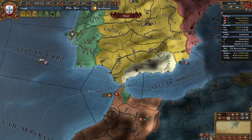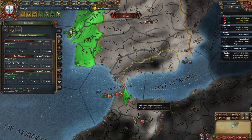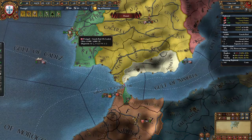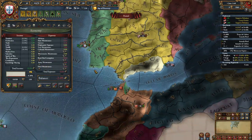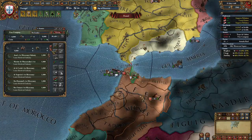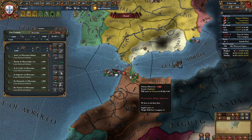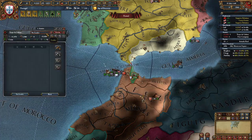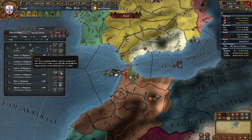We have about six months, so we're going to take another loan and hire the free company in Ceuta. We're going to move our main army to Ceuta as well, raise army maintenance to the max, and move all our ships into the Straits of Gibraltar. You should hire another general for your free company in addition to your first general, but my first general died so I'm just hiring one for my main army — you should have two generals at this point.